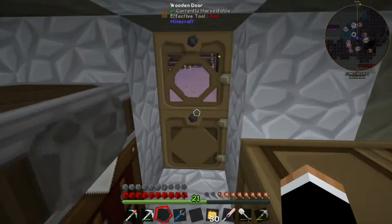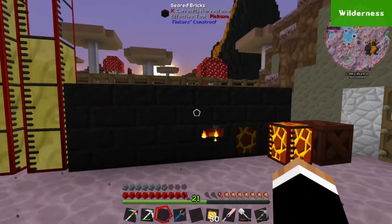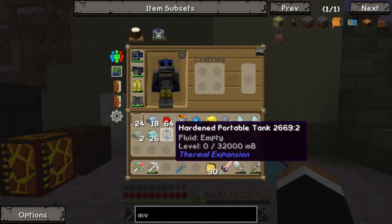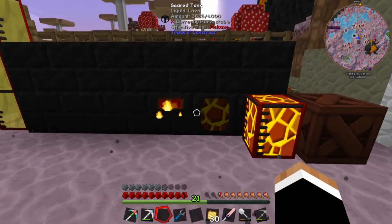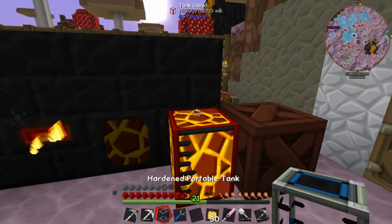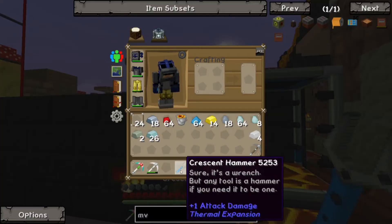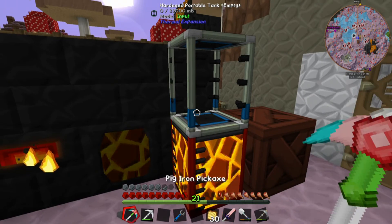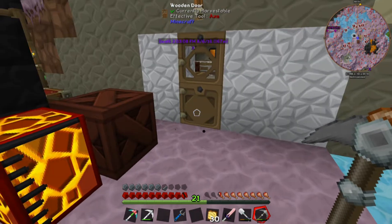I forgot to mention in the last episode that I built this portable tank — just a regular portable tank — and then upgraded it to a hardened portable tank, because it's actually insanely easy to do. That's how I get my lava now; I just go to the Nether and scoop up ridiculous amounts of it. This tank holds 16 buckets and the hardened one holds 32. I also made a crescent hammer, and if you right-click on it, it drains all the contents into the tank — just like that. Much easier way to get large quantities of lava and bring it back.